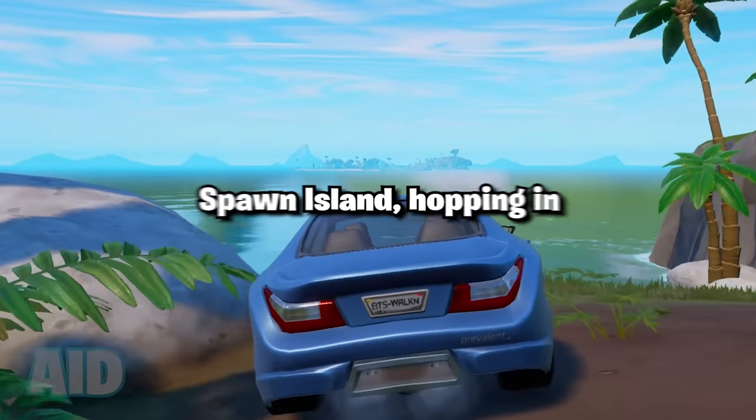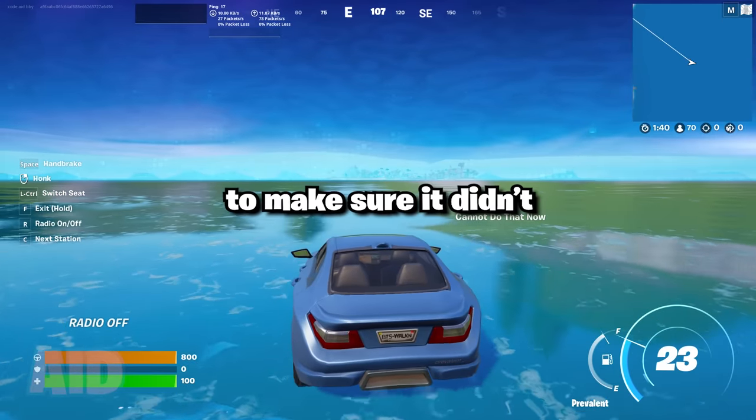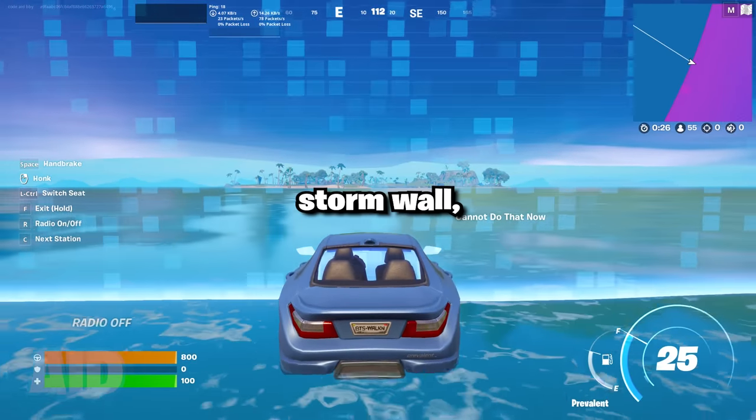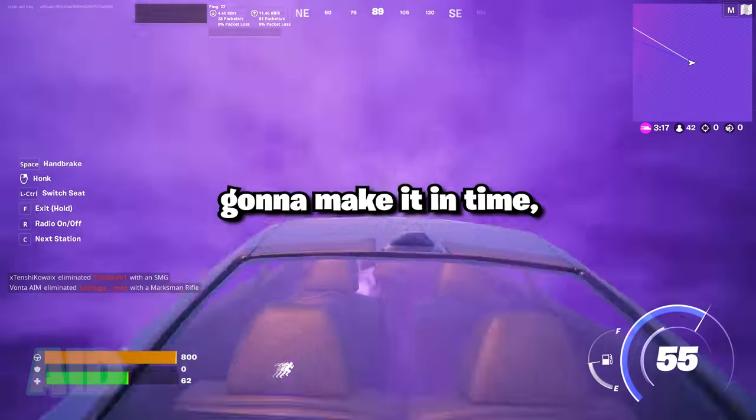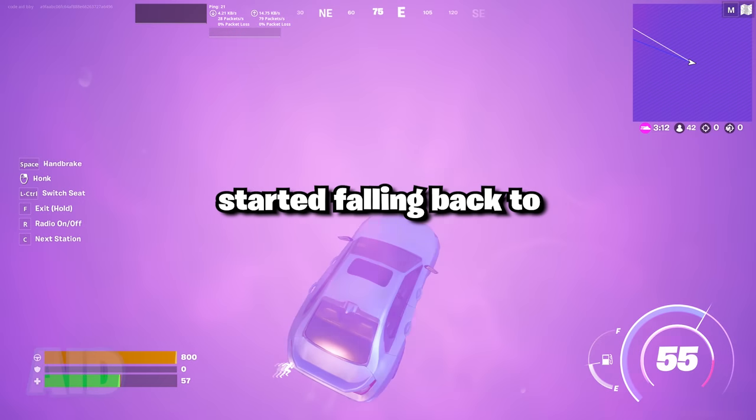I then hopped into a car and began towards spawn island, hopping in and out of the car to make sure it didn't sink. I eventually made it to the storm wall and the car magically started levitating and put me in first person. I didn't think I was going to make it in time, but finally the car started falling back to spawn island.